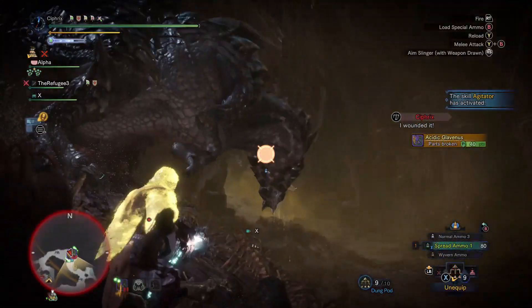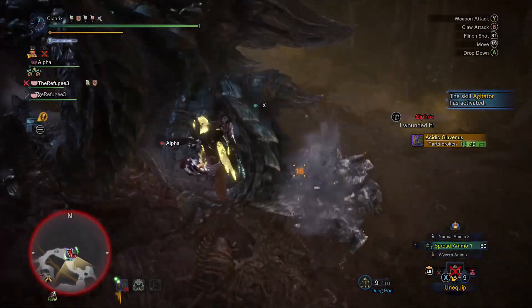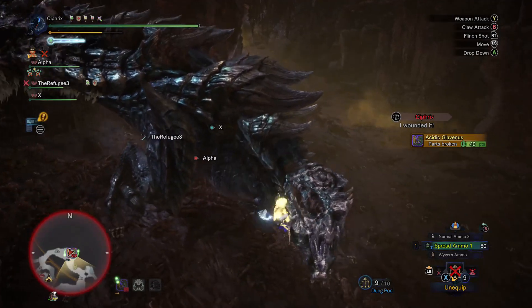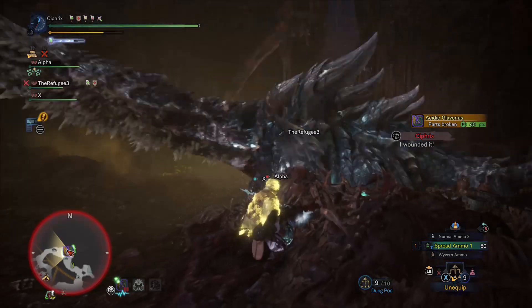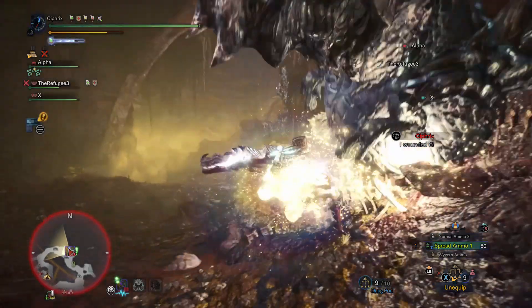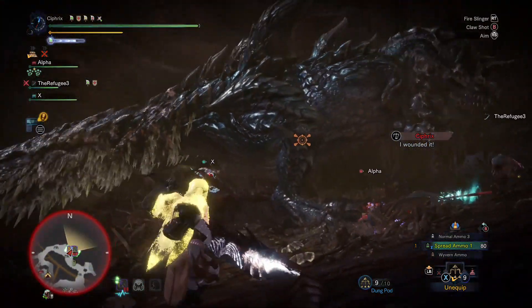Now this right here is the hardest hitting build I've ever come up with for Clutch Claw. While it gives up those easy clutches in an Earplugs 5 build, the heavy-handed claw attacks and Power Barrel will easily create plenty of opportunities via forced staggers, trips, part breaks, and the occasional knockouts.